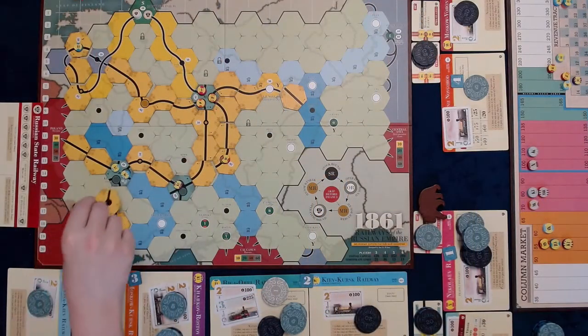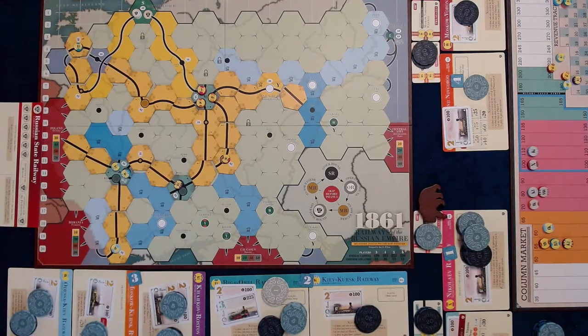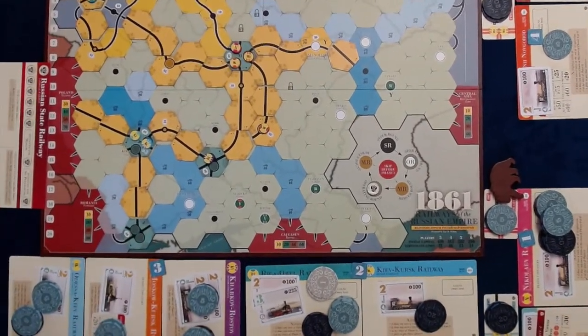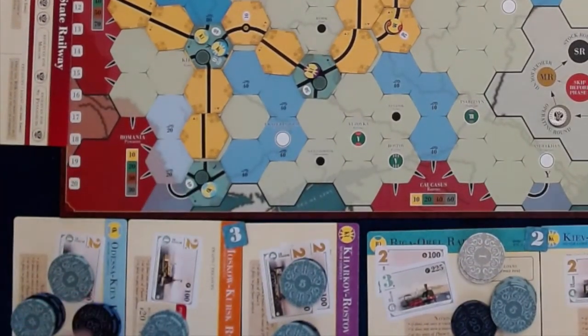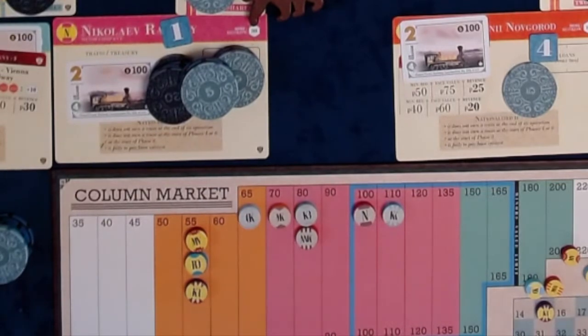The OK operates — it lays a straight track at D16, takes one loan adding $45 to the company treasury, and pays $20 to upgrade Odessa D20. It runs the 2-train for $80. Half pays $40 to the company and $40 to the player. The stock price goes to $65. It does not purchase a train.